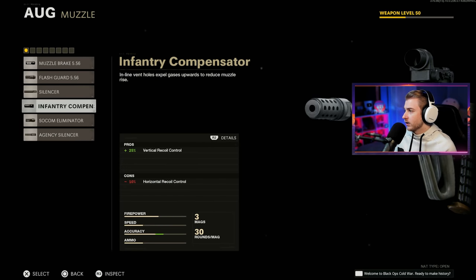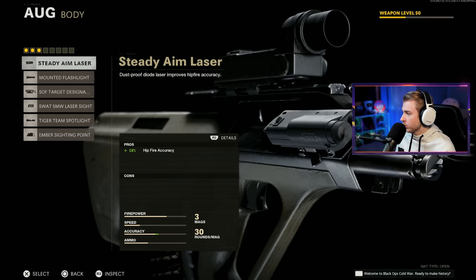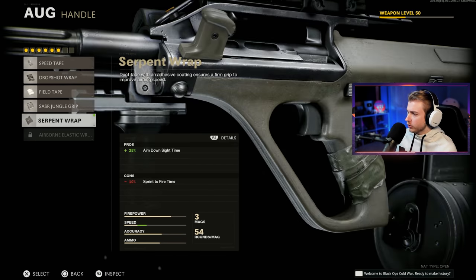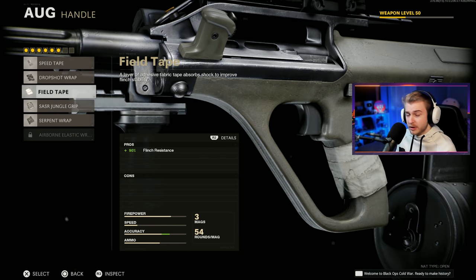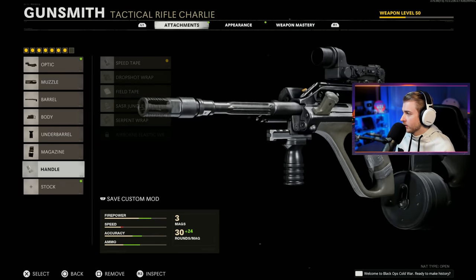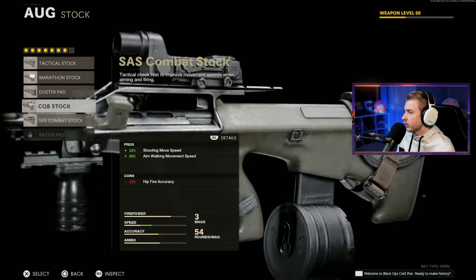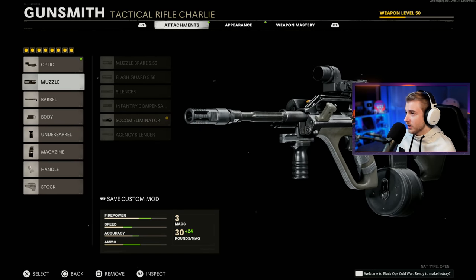I'm going to go with the Cobra Red Dot, the SOCOM Eliminator, the Task Force Barrel, the Ember Sighting Point for the extra salvage, the Bruiser Grip for movement, and the largest mag that we have. I'm not sure what grip to use — these are all just ADS speed and flinch resistance. Speed Tape is probably the best. And we're going to go with the SAS Combat Stock for better movement speed and aim walking movement speed. I think that's all of our attachments.